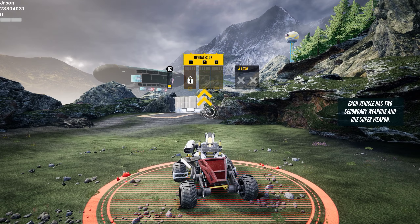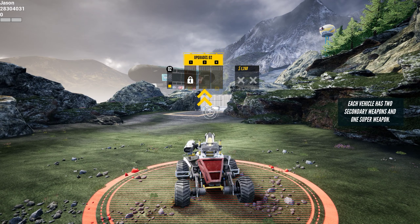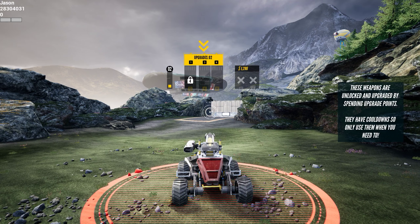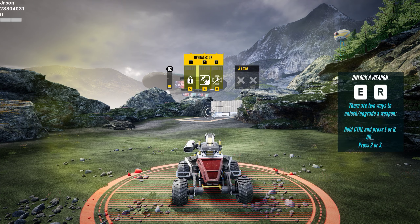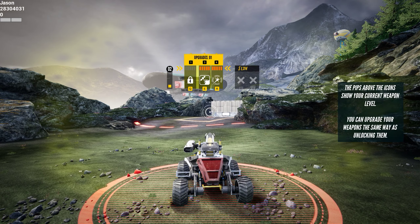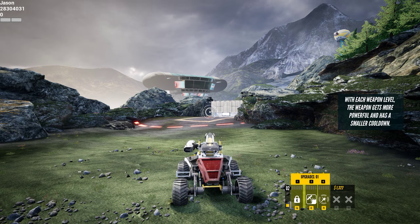Each vehicle has two secondary weapons and one super weapon. These weapons are unlocked and upgraded by spending upgrade points. They have cooldowns, so only use them when you need to. Unlock a weapon. The pips above the icons show your current weapon level. You can upgrade your weapons the same way as unlocking them. With each weapon level, the weapon gets more powerful and has a smaller cooldown.